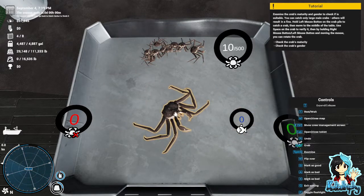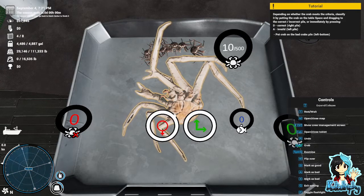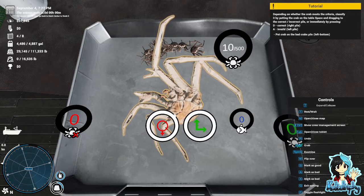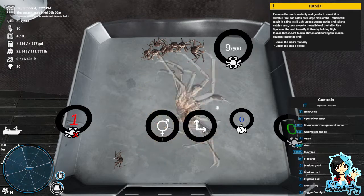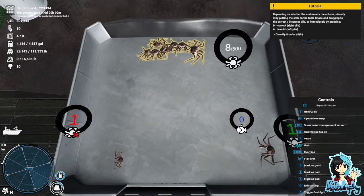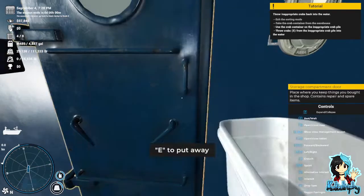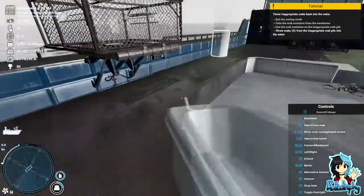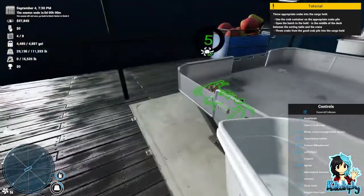How do I check your gender? Oh, you're female. Okay, depending on whether the crab meets the criteria, classify it by putting the crab on the table, dragging it into the correct or incorrect part. So you're invalid, sorry love. Let's have a look at you — you're male and you're mature, so you are correct. I get it now. Take the crab container from the warehouse. Use the crab container on the inappropriate crab pile. Throw crabs from the inappropriate crab pile into the water. Bye, crabby.